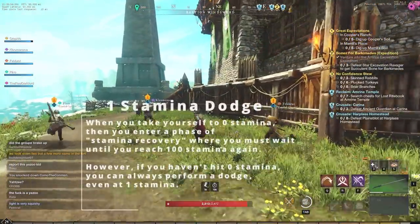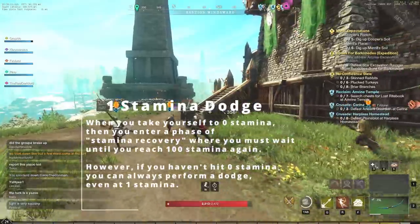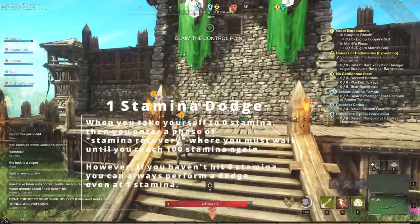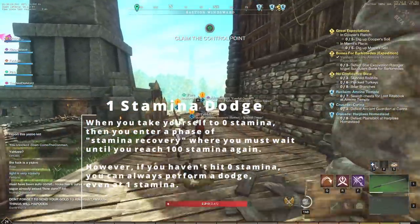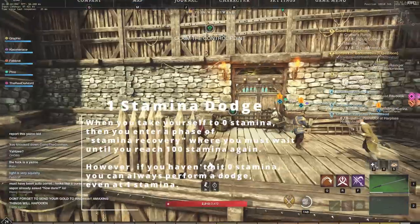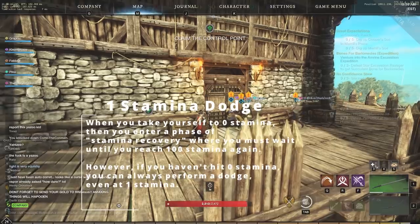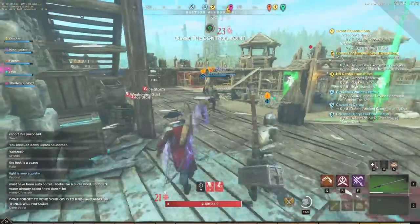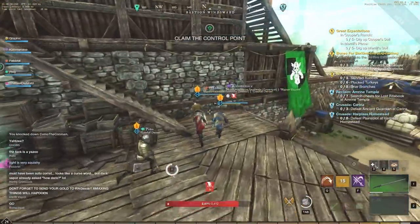Next we have the one stamina dodge. When you reach zero stamina, you enter a stamina recovery phase where you must wait until you reach 100 stamina again. However, if you haven't hit zero stamina, you can always perform a dodge even at one stamina. Keep that in mind and use it to your advantage based on where your stamina bar is.